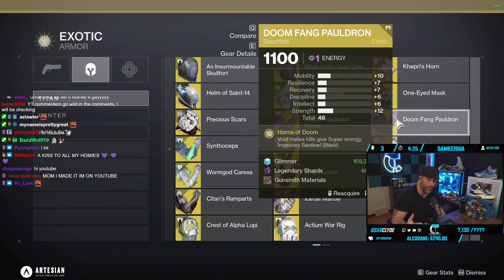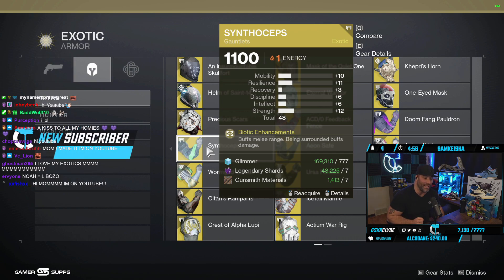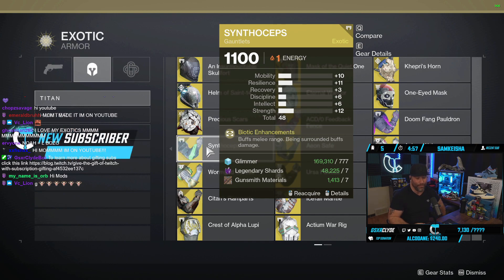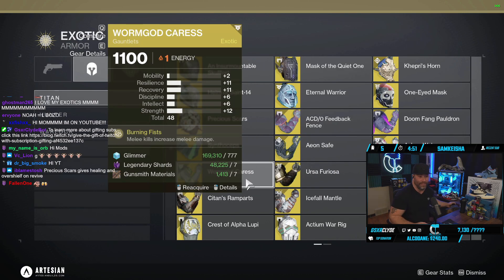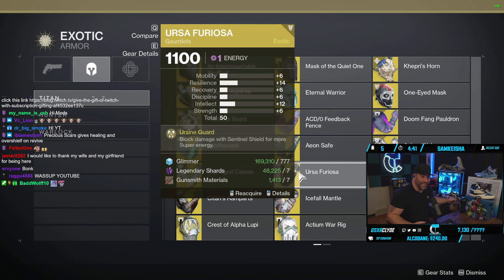Doom Fang Pauldrons have always been important — they give you super energy and improve Sentinel Shield, so definitely want to try those. If you don't have them, Synthiceps: there's a point in the Void 3.0 Titan class that buffs melee energy, so with Synthiceps you might be throwing that Captain America shield for even more damage paired with buffs and debuffs — we might be looking at a Bonk 2.0 build. Worm God's Caress too, if they can buff the shield for one good juicy bonk build, you never know.